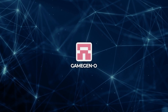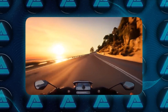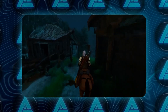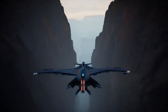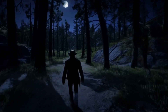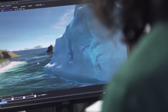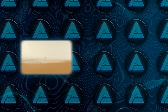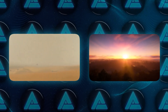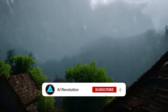Action generation is another big capability. Game Gen O can generate everything from motorcycle chases in first person to horseback riding in third person. Whether your game involves high-speed action like flying, or something more grounded like walking, the model can simulate it with impressive accuracy. And then there's event generation — imagine a game where at any moment a random event, like a sandstorm or sunrise, could completely change the vibe, with Game Gen O generating those events dynamically based on the storyline or player actions.